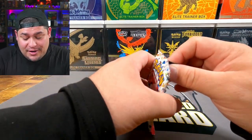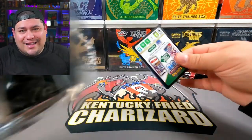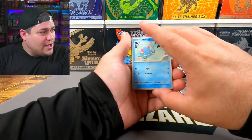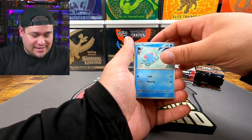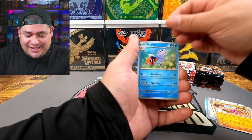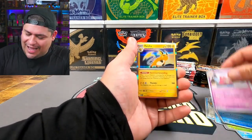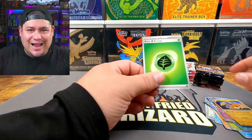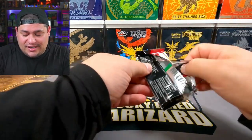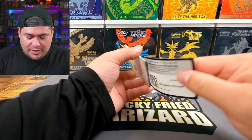Before we get into the rest of the packs, let me know down in the comments how many Charizards you think we're going to pull today — don't cheat! Pack two of 151: Lickitung, Hitmonchan, Seaking, Butterfree, Cloyster reverse, Slowbro — and not even a holo or energy.